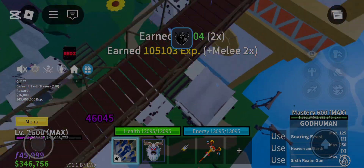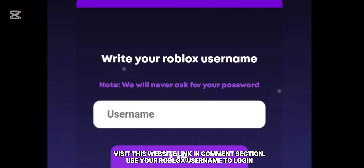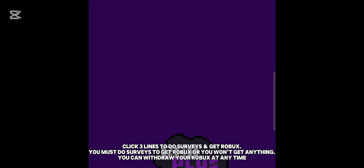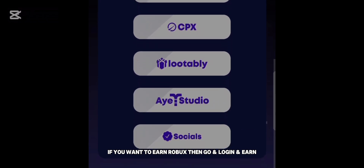Before we start the video — want to earn free Robux? Visit this website, link in the comment section. Use your Roblox username to log in, use my promo code HICSTAT to earn one Robux. Click the three lines to do surveys and get Robux. You must do surveys to get Robux or you won't get anything. You can withdraw your Robux at any time.